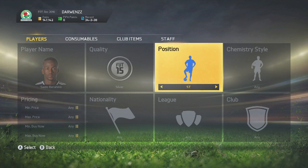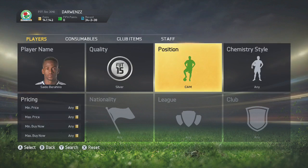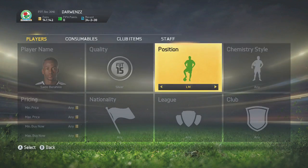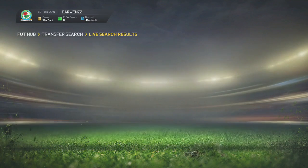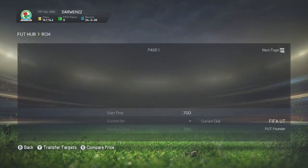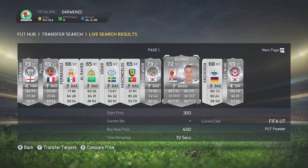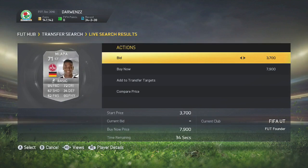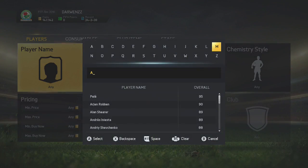The first method is going to be the silver converted method. This is probably a lot more simpler than you guys expect. All you do is pick a position of a player and you want to pick somebody who's quite popular. For example, Berahino has had a good season for West Brom so people are going to want to buy him. Check him out at CAM because he's an original striker. You can usually find a few, and another example is Aluko — players you would do this with.